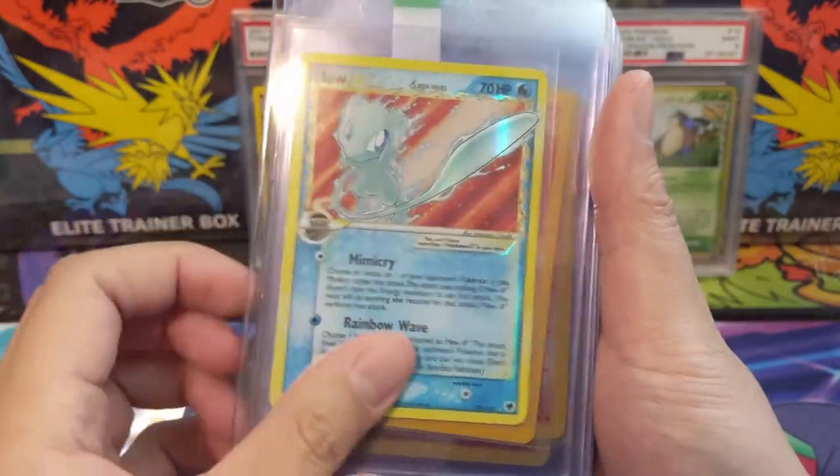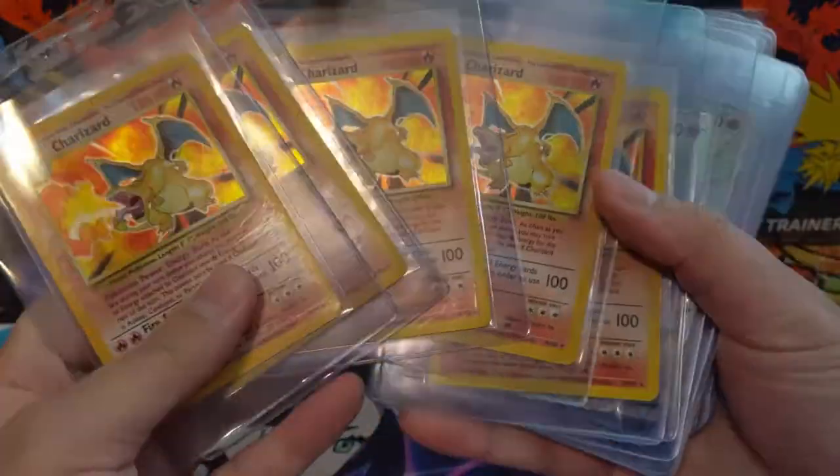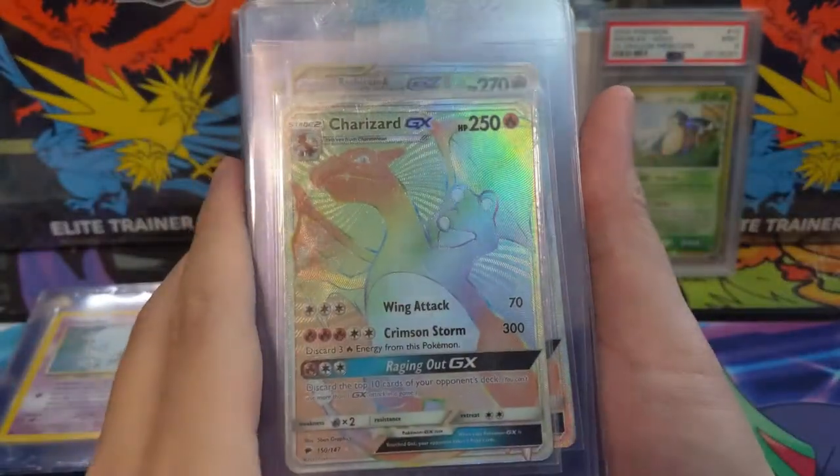Gold stars — here we go! We've got Mew gold star. Like I said in the last video, I'll usually just chuck them in. And let's add some Base Set Charizards — there we go, five of them.